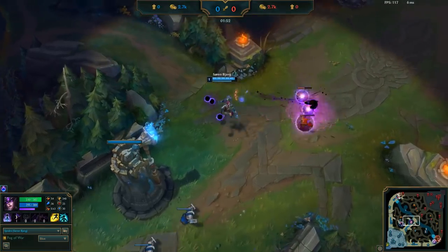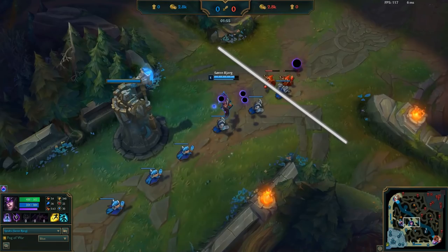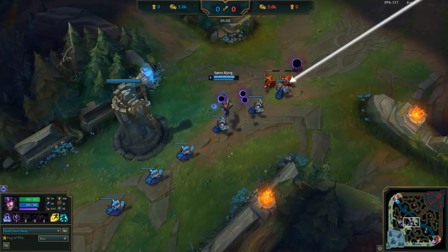He moves forward to secure the CS without losing them under his tower. The casters don't die before his new wave connects, so they clash in his freezing zone and now the next minion waves will fight where he wants to keep the wave. This is a fairly standard way of setting up a soft freeze so far.